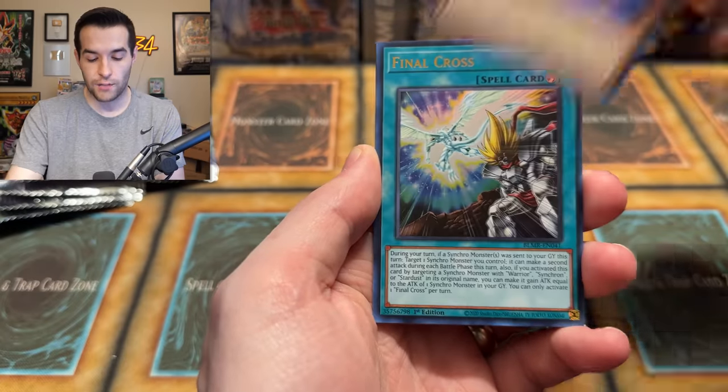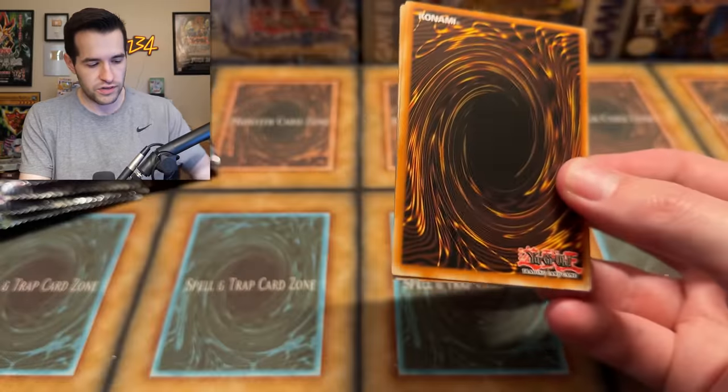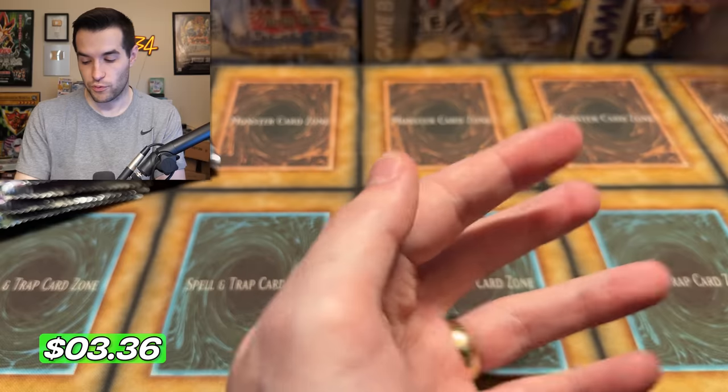Protector of the Elements and a Photon Jumper — I don't know if we've pulled that secret rare yet. A new card right there, maybe. Let me know down below what is your favorite 25th anniversary product so far — do you prefer the Legendary Collection, or this? Foxy Toon. This is the first main set with 25th anniversary cards. There's another I-Blade — I-Blade is not short printed, it seems like, so that's good.